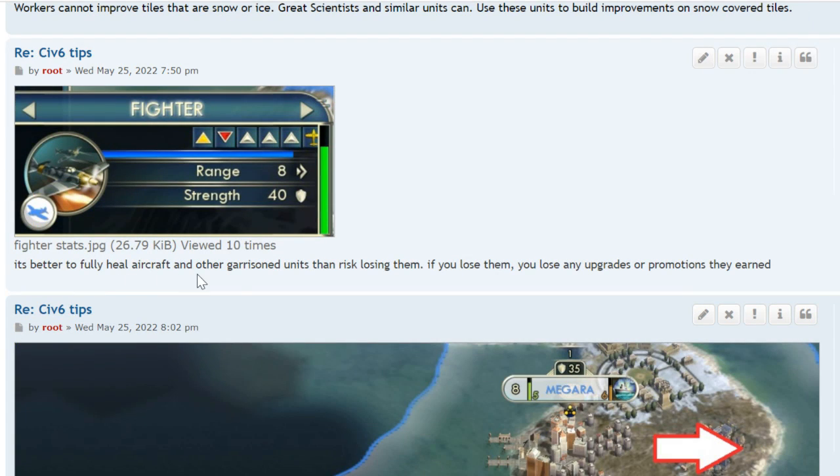It's better to fully heal aircraft and other garrison units than to risk losing them. If you lose them, you lose any upgrades or promotions — including powerful ones like the ability to attack twice, which is like having two airplanes. You don't want to give that up.